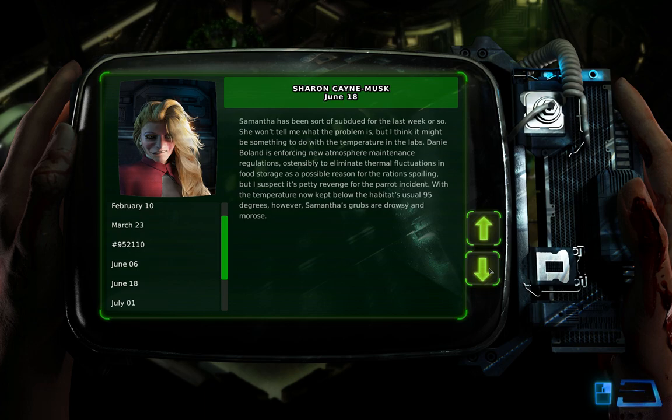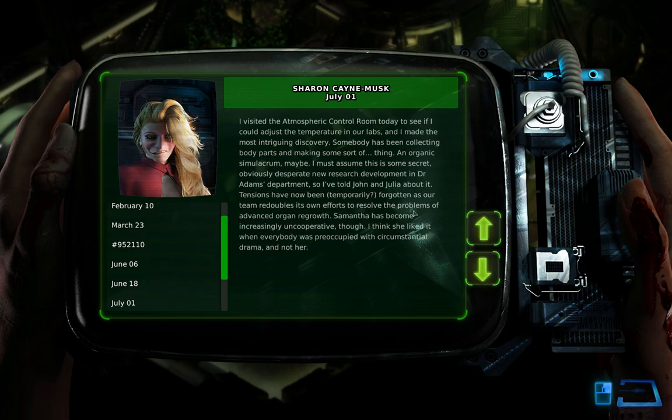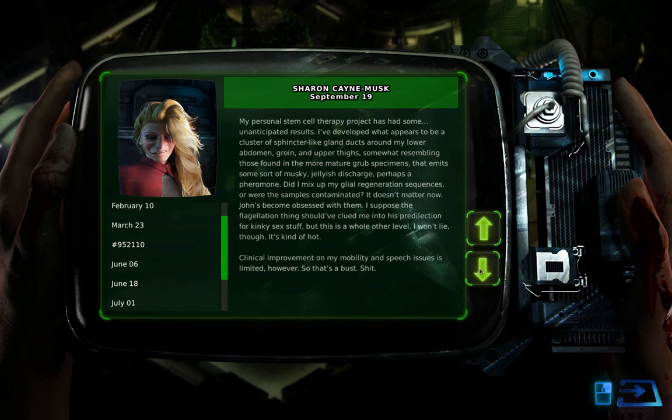July 1st: 'I visited the atmospheric control room today to see if I could adjust the temperature in our labs and I made the most intriguing discovery — somebody has been collecting body parts and making some sort of thing, an organic simulacrum maybe. I must assume this is some secret, obviously desperate new research development in Dr. Adams' department. I've told John and Julia about it — tensions have been temporarily forgotten as our team redoubled its own efforts to resolve the problems of advanced organ regrowth. Samantha has become increasingly uncooperative though — I think she liked it when everybody was preoccupied with circumstantial drama and not her.'